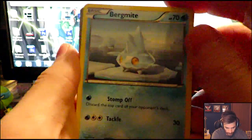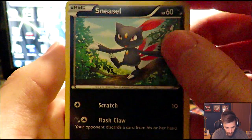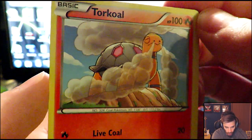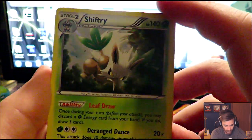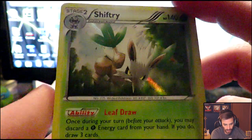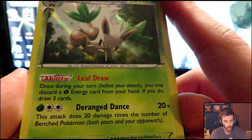Here are the cards from the first Flash Fire pack: Sandile, Bergmite — sorry if the lighting's a little gloomy outside — Stunky, Geodude, Fletchling, Sneasel, Miltank which is a very good card competitively, and Torkoal — look at that power, creating that smoke. Our reverse foil is a Pineco. Our rare in the pack is a foil Shiftree. I had that Shiftree deck on TCGO so I'm happy to get this. The foil looks really nice — rainbow colored in the back. Leaf Draw lets you discard a Grass Energy to draw three cards, and Draining Dance does up to 200 damage with no boost. Really really cool, really good card.